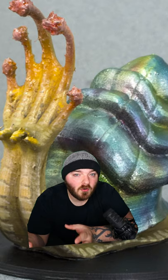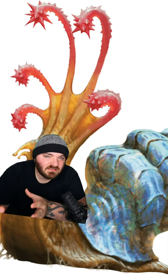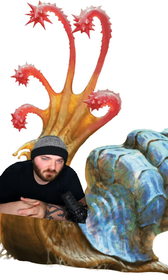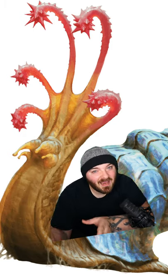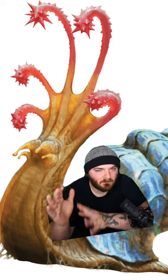You could even make a robe of scintillating colors out of it. The reason for this is the shell's anti-magic properties, which the flail snail makes full use of. If a flail snail is hit with magic, there's a chance that it can reflect some of that magic back at the caster.